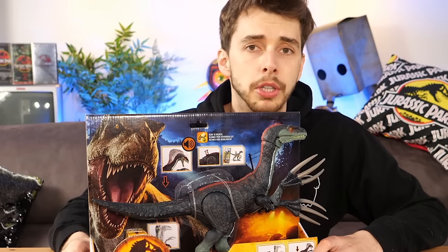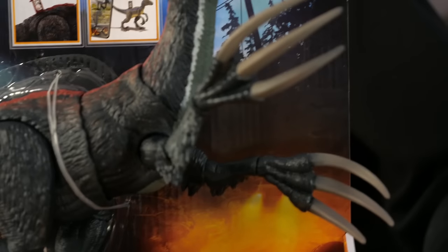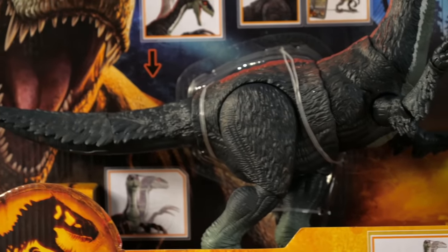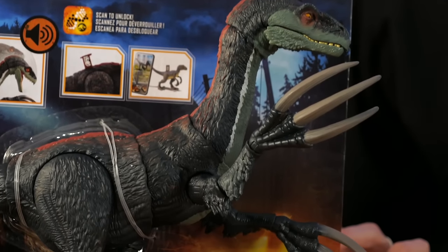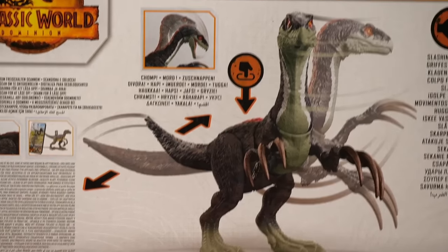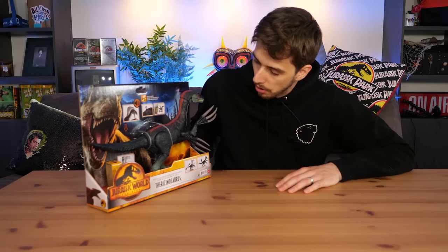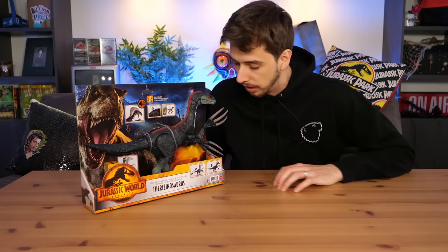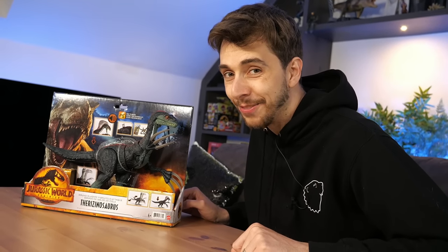We haven't had too many herbivores in the Jurassic franchise that can fight — Triceratops and Stegosaurus, to name a few, and that's pretty much it really. Therizinosaurus was one of these weird dinosaurs where we didn't know whether it was carnivorous or not, and it had huge big meaty claws! This is the Jurassic World Dominion Therizinosaurus, and one of the few dinosaurs that in the UK has come out in the normal size scale you play with action figures. On the back of the box you can see all the different actions it has — a bitey action, a swipey action! Without further ado, let's get it out of the box, shall we?